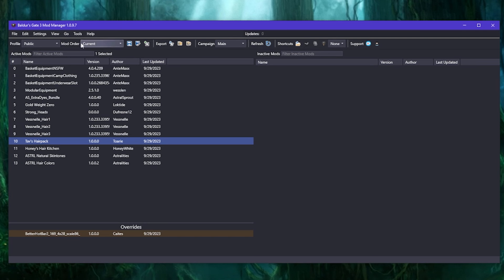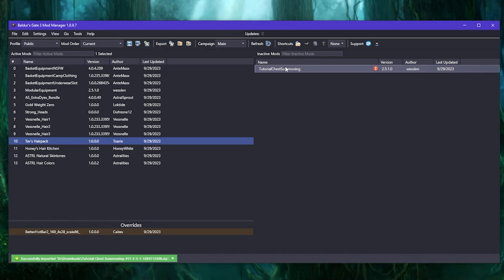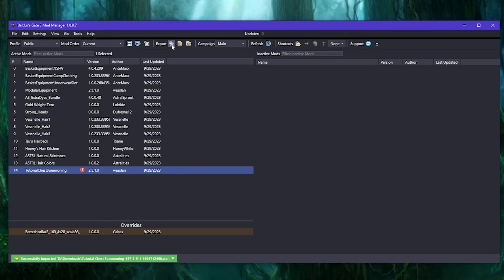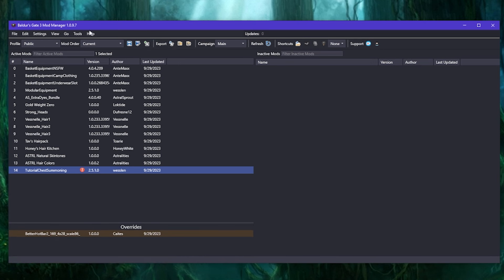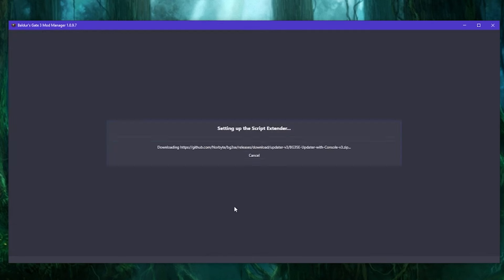This is the mod manager. If you need the script extender you can just come up here to tools and click on download and extract the script extender — that's all you need. Just drag and drop the zip file right over here, it'll give you a little exclamation mark but don't worry about it. Drag and drop it to the bottom. When your stuff's all in the right order you have to click on export. Even if you try to play it'll say it requires the script extender — it's smart enough to know. So just come up here to tools and click on download and extract the script extender, hit yes, and you'll see a little script extender indicator. Be sure to click export.